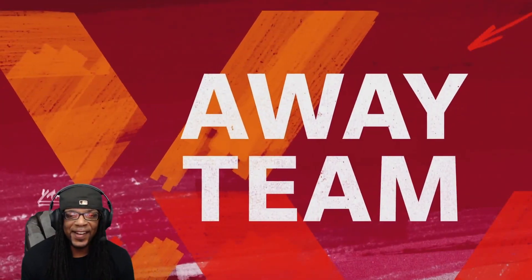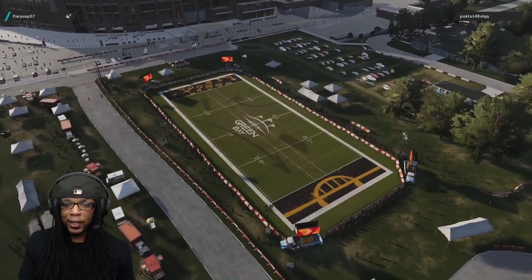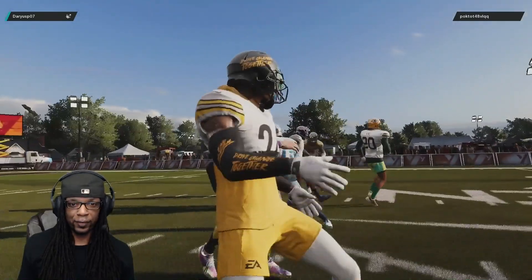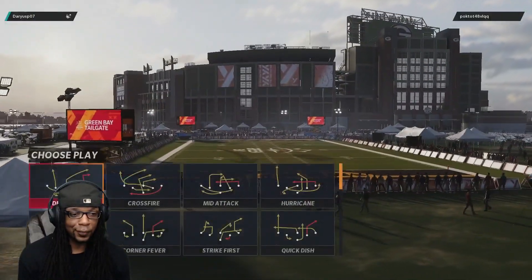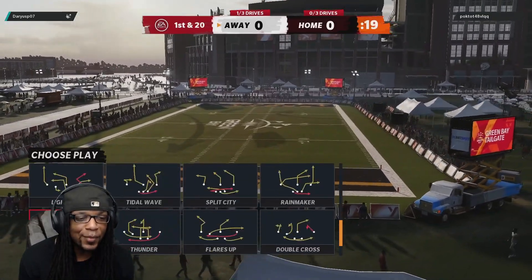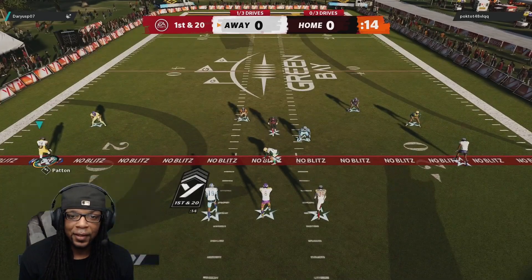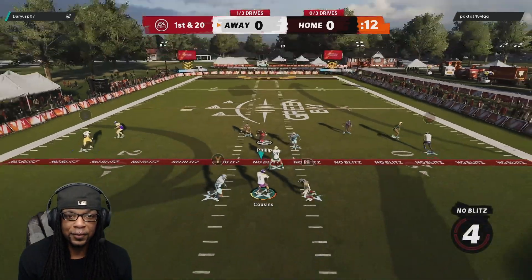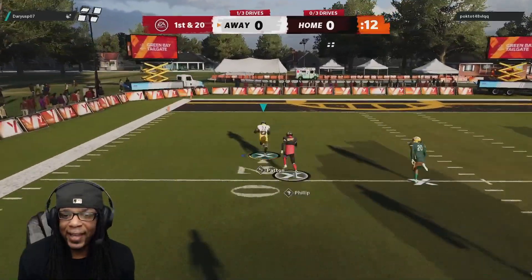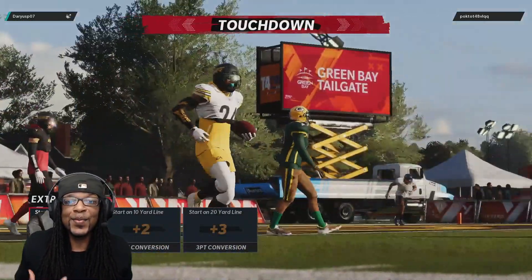Hybrid safety level five — that's what he's rocking. Put him on me. Level four YAC receiver versus level five hybrid safety. Let me see what he's like. I got the route running. Let's let him know that we're here. Oh yeah — we got that. You got to get somebody on me.